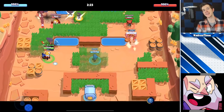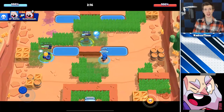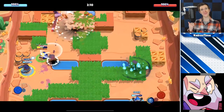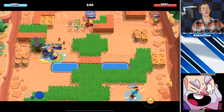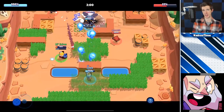Regarding Dynamike, his attacks actually take time to explode. If you throw his attacks really close to you, there will be a moment when they are just sitting on the ground and the enemy player will walk away before it actually explodes. My big tip for Dynamike is to actually throw it so that the dynamite explodes immediately once it hits the ground, making it less predictable.